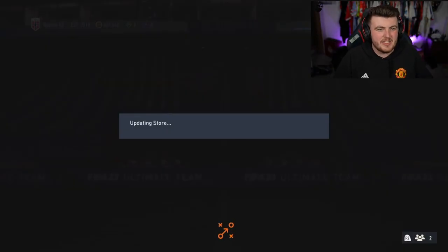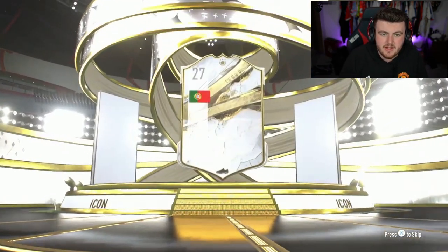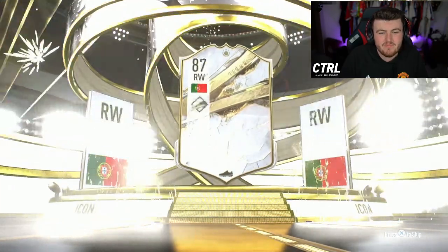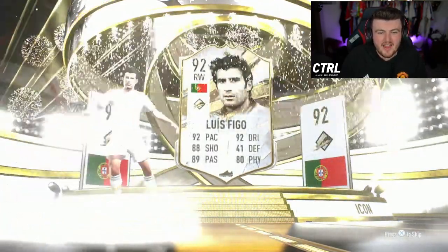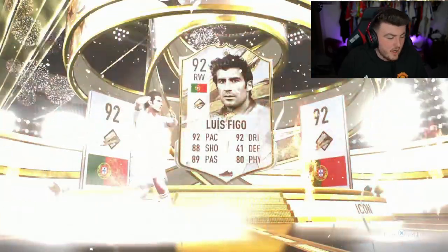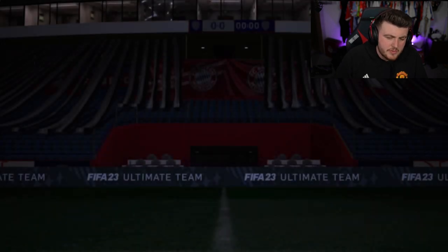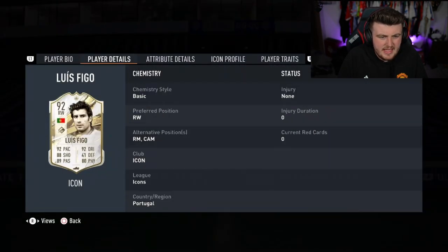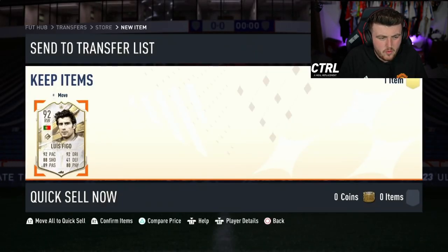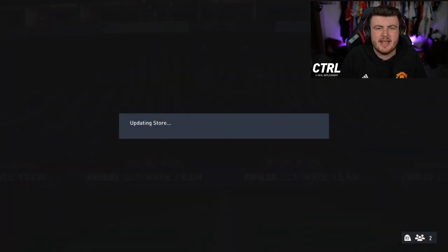Alright, time for Alex's pack — Nantes AS. Here we go — who is it gonna be? Portuguese — Figo. I'd prefer the world cup version, but Figo does have a world cup backup. Figo is not amazing but he's not bad either — not super expensive. He can play CAM and he's four-star, four-star. I'd say it's a lowercase L — not great, not terrible.